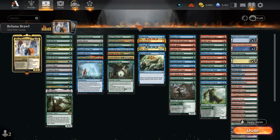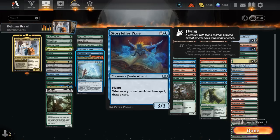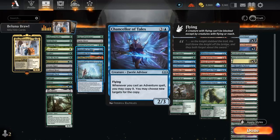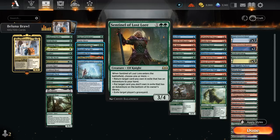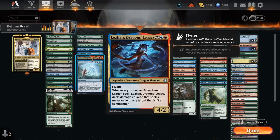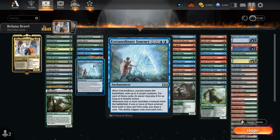Looking at some of the adventure payoffs, we've got Edgewall Innkeeper drawing a card whenever we cast a creature spell that has an adventure, as well as the Storyteller Pixie which draws a card whenever we cast an adventure spell — kind of the reverse of Edgewall Innkeeper on a 3/3 flyer. We've got both Lucky Clover and Chancellor of Tales which can copy the adventure side of things. Sentinel of Lost Lore can act as graveyard hate, but can also send adventures back to our hand. Dragon's Legacy can deal damage to any non-commander target whenever we cast an adventure or dragon spell. And the Extraordinary Journey can bounce opponents' creatures and let us draw cards when we cast creatures from exile as an adventure.